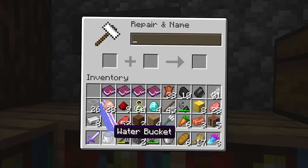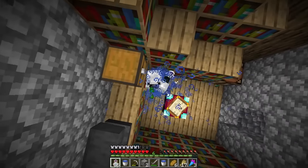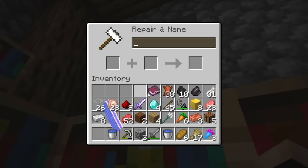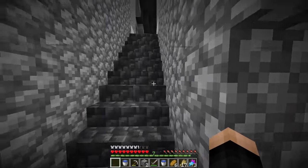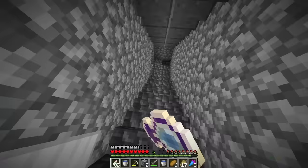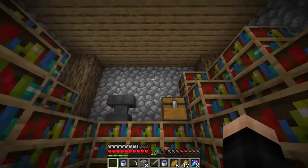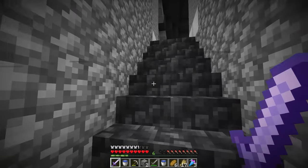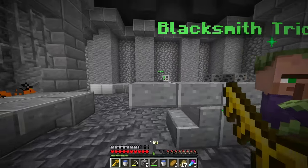We add sharpness five, looting three, knockback two - we need more levels. Sweeping edge three - gosh that cost so much. Now finally we need level 18. Maybe at the blacksmith spot there are bottles of enchanting - let's grab all these. We need level 18 - and we got it! The ultimate sword, very nice. Let's go back - Mr. Trident Villager, here we go. He's happy now! We got the key.